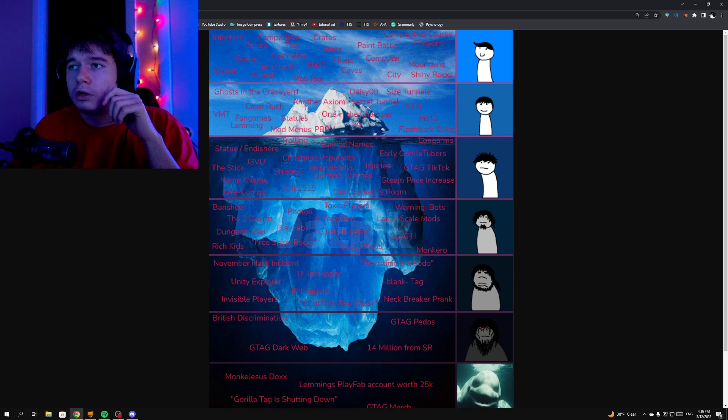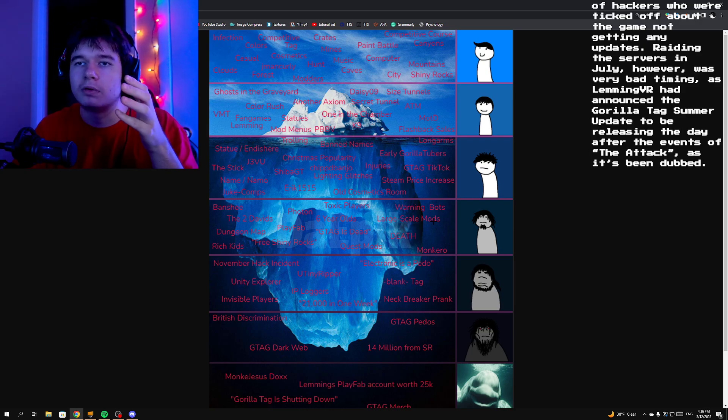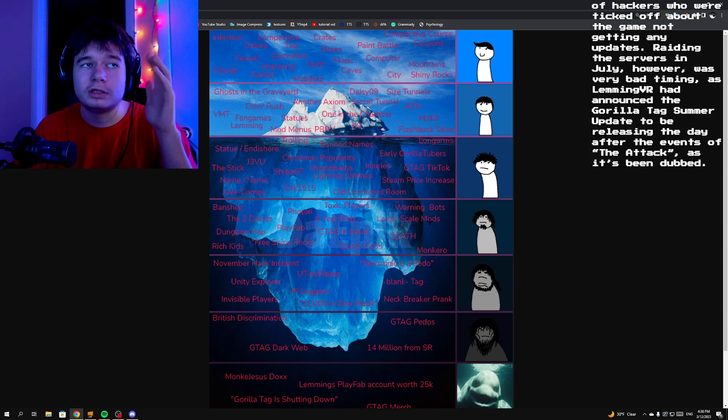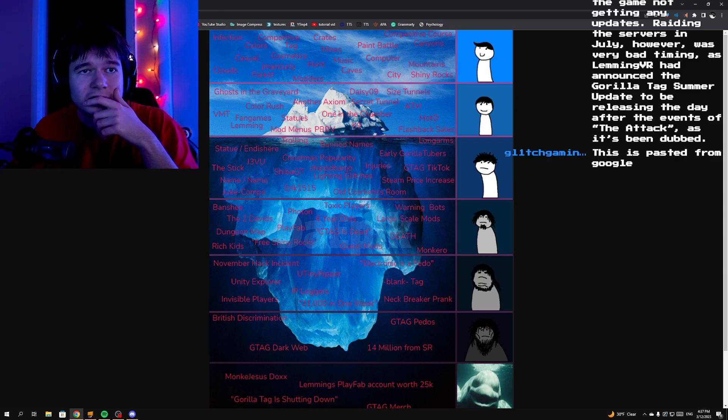Warning bots are essentially just bots which warn people, and people usually quit — it's just another way of trolling. All of the ghosts are usually started by people just trolling, and they usually transform into something big. Glitch Gaming has said that on July 15, 2022, there was a surge of invasions by no-name bots. Instead of copying himself two times, this time around No Name was copying himself a thousand times. It is thought that these no-name bots were created by a team of hackers who were ticked off about the game not getting updates — essentially raiding the servers.